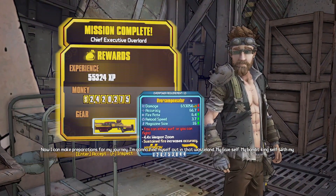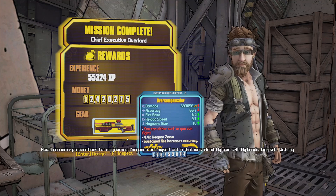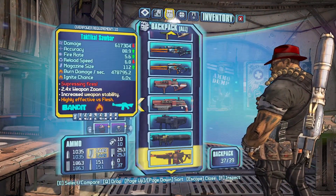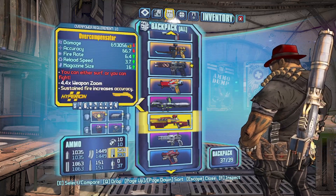You can see right there is the shotgun. As I mentioned, if you do not see the side mission, do the Space Cowboy one for Moxie. Maybe do a couple more within the Backburner, and that should unlock this side mission if you do not have it. But there it is — there's the Overcompensator.